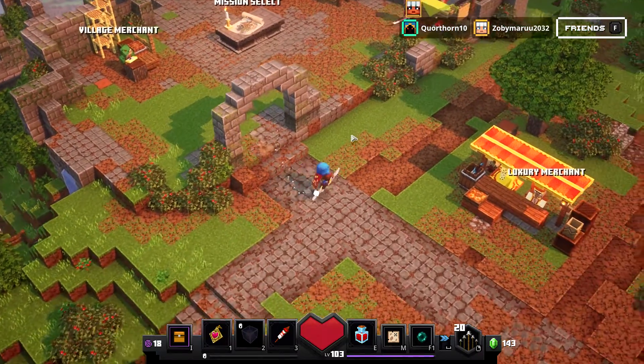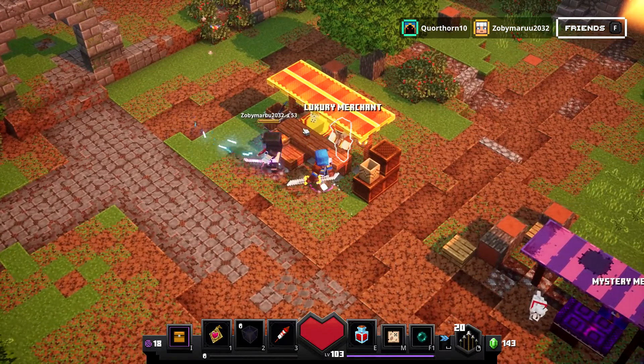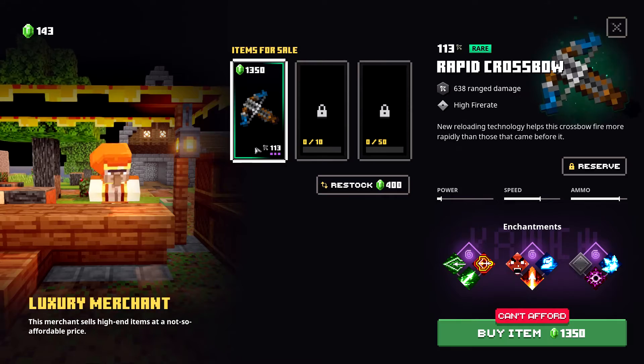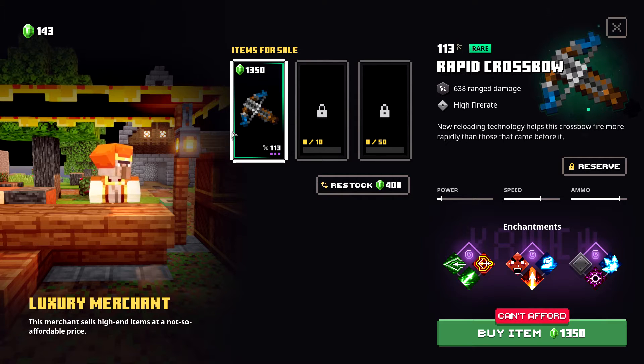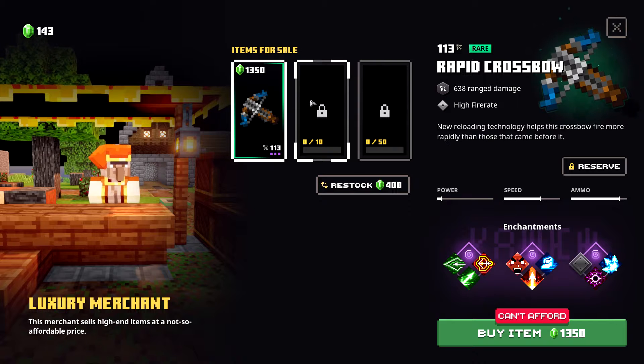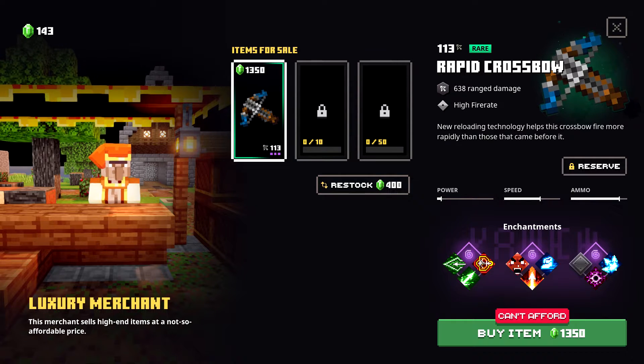Down where the traded diamonds used to be, there's now a luxury merchant with higher-end items but much more expensive — a bow is 1,350 and a crossbow is 1,449. There's also a new achievement that neither of us has seen before.